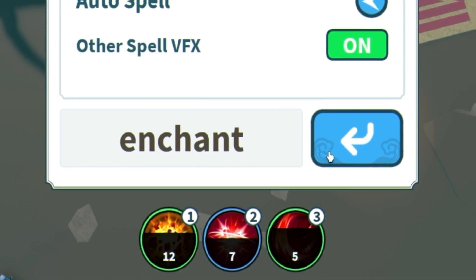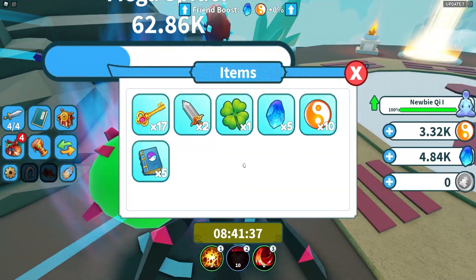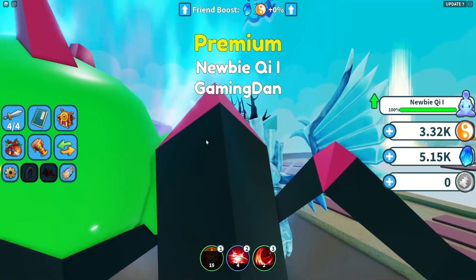Finally, we have the code: enchant. Redeem that one, click the arrow, and that's going to give you all boosts for a certain amount of time, which is awesome. That's going to be it for this video — I hope you all enjoyed. If you did, make sure to like and subscribe to show some support. Peace out!